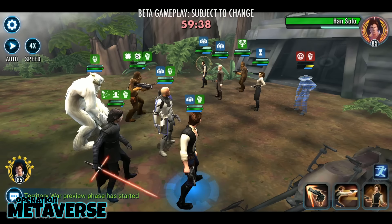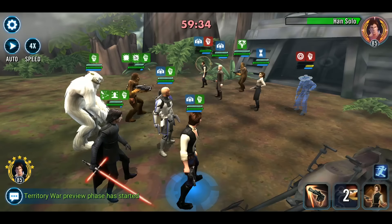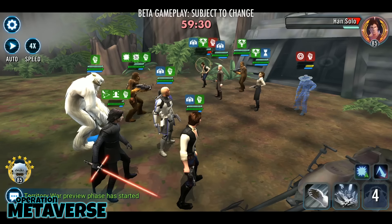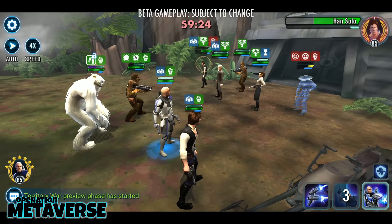Chewbacca has two uniques, each with a zeta upgrade, and these uniques live up to a legendary character's standards. Loyal Friend is his first, and with it comes a brand new status effect called Guard — a little blue icon that cannot be dispelled or even prevented. Chewbacca grants Guard to Han Solo if present, and the weakest ally on your team. This adds an extra layer of strategy to your team comp, as you'll want to mod your desired unit with lower health and protection than the others.